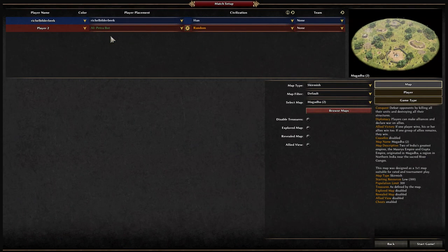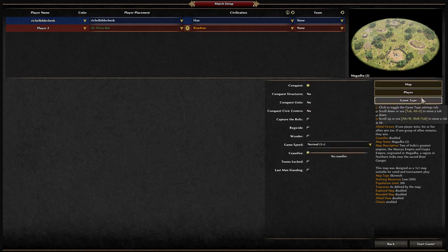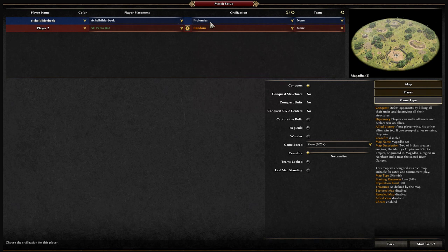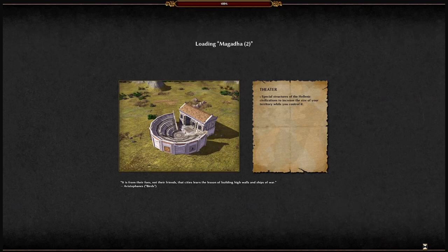I'm going to show you a standard opening in 0 AD, completely aimed at beginners. I'll do it very slowly and tell all the keys I use. The goal is that first I'll show you slowly at a lower speed, so you can see everything that happens. Regular players do it better than I do, but it will give you a good first start to do a proper opening, including keyboard shortcuts. I just use a civilization I'm familiar with.